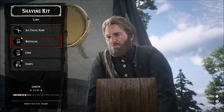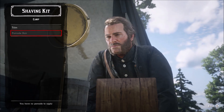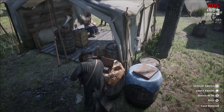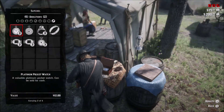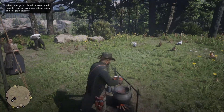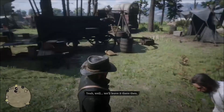You can also shave and fully customize Arthur's appearance — clean shaven, big mutton chops, whatever you like with facial hair. There are barbers located throughout the world where you can cut and style your hair; you can find one in Valentine. There's also a camp ledger where you can contribute money, and a butcher where you can contribute food. Don't be surprised if you feel like the only person contributing — everyone feels that way. There is a pot of stew you can get daily for a little health buff.